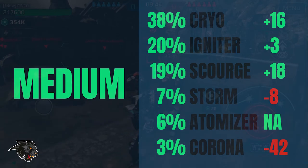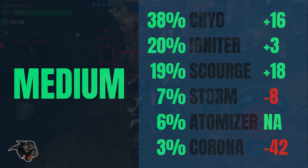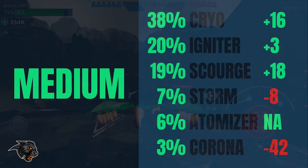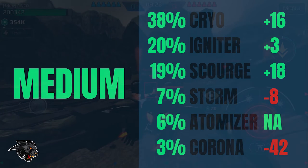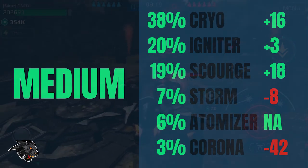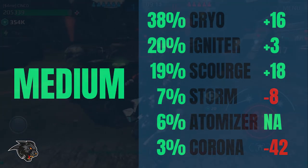Even though there are a lot fewer medium weapons in the top hangars there's still a lot of damage to be done by medium weapons. It's no surprise after the shotgun nerf that the Storms and the Coronas are way down in their usage, with Coronas down 42 percent and Storms down about eight percent. It's not really a surprise that the Cryos and the Igniters have really taken over the new meta for the medium weapon slots, and I was actually surprised to see that the Scourge was so highly ranked and the Pulsars were not even in the top list.